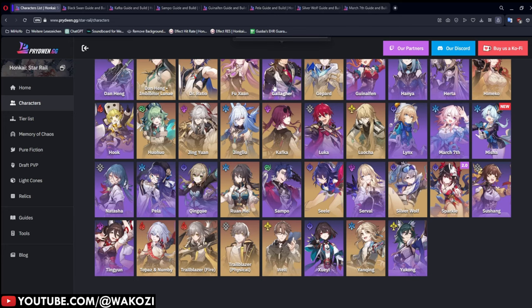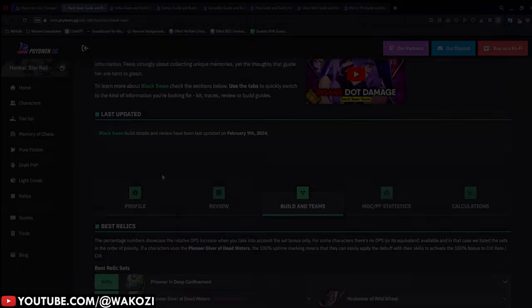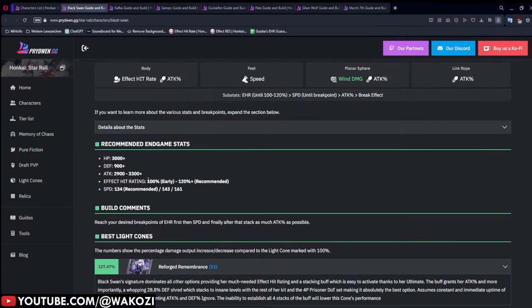Some of them do damage over time and others simply apply debuffs, but as we said, all of them need effect hit rate. Black Swan needs 120% effect hit rate. PrydWin says to go for 100% to 120%: 100% earlier on when you're starting to build her, and 120% once you're basically done building her.